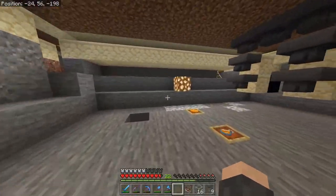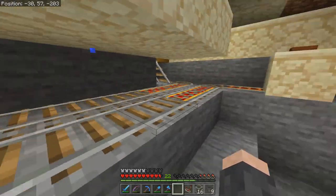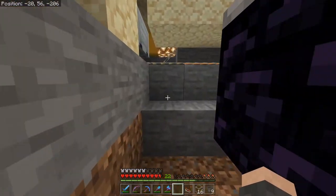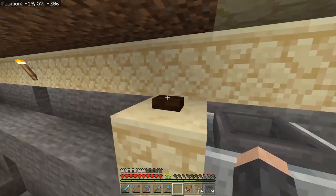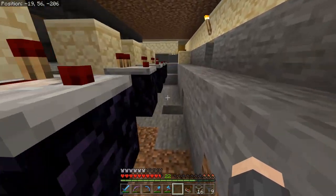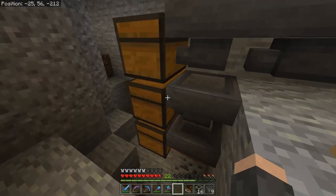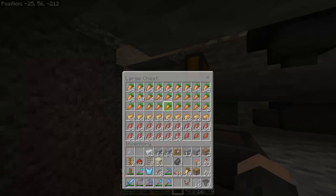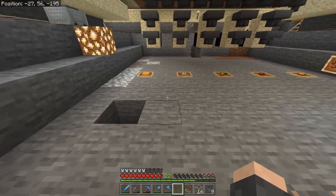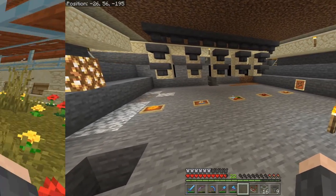We are down below the bee farm and have laid out a couple areas where we're going to sort all these items. We completed the rail carts on both sides — they collect all the items and currently stop here and over there. We've already got 15 honey bottles collected. We'll create an automated system in a bit, but right now we're working on the item sorting system that connects to our hopper line from the farm. We've got tons of carrots so we definitely need to start sorting soon — the sorters will run right into the shulker loading system.